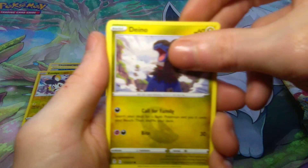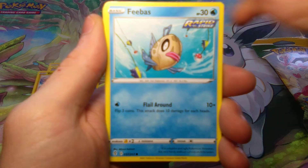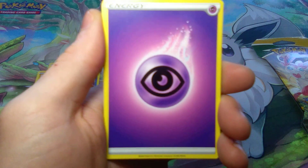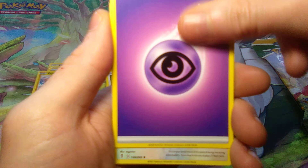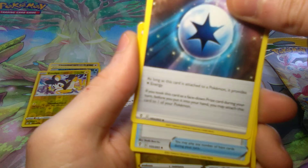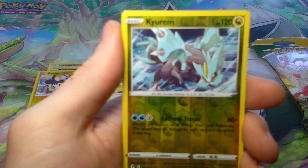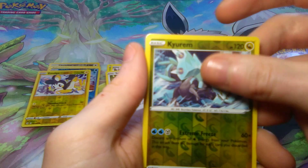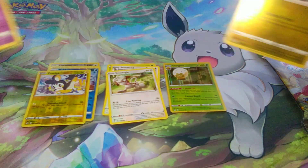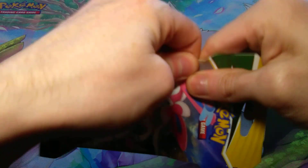Next pack. Hopefully this pack is much better. We have a Teddy Bear, Hoppip, and we got Hitmonchan. Energy, and we got another Badge. The Reverse Holo is a Rare, which is nice, and then the Rare is a Hollow. That's alright. Last pack.